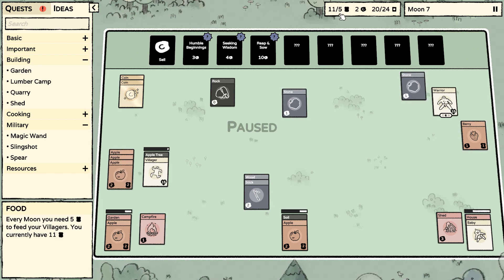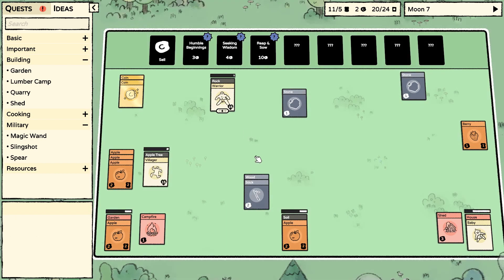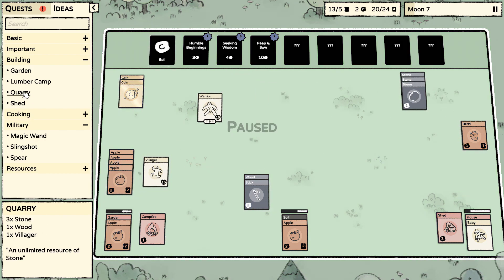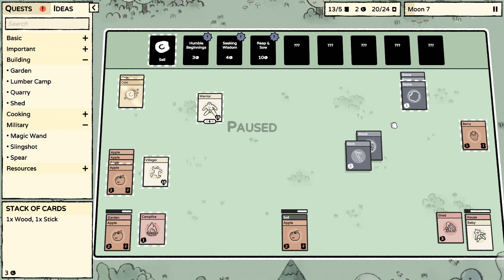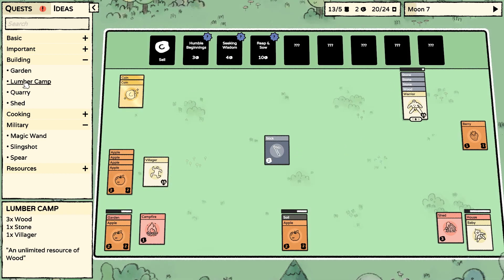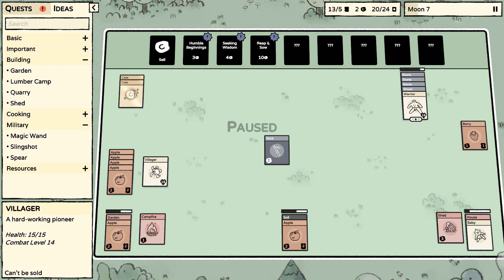We have a lot of food right now. Once the baby becomes an adult, food consumption jumps to six, so we need to be aware of that. Let's keep breaking down this rock — we got a lot of stone. Three stone, one wood. Three wood. We can get a quarry going so we have pretty much non-stop stone, which would be very helpful.